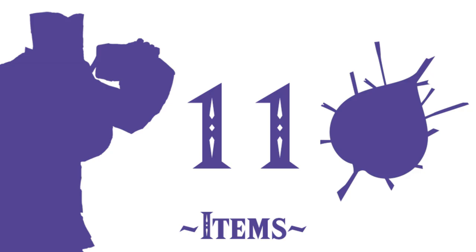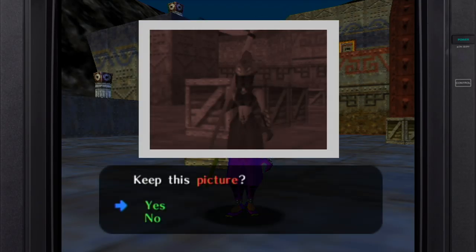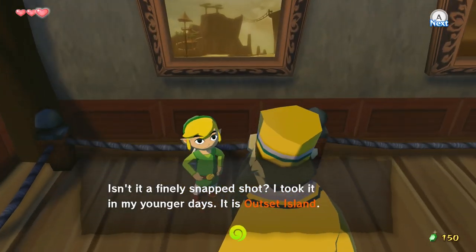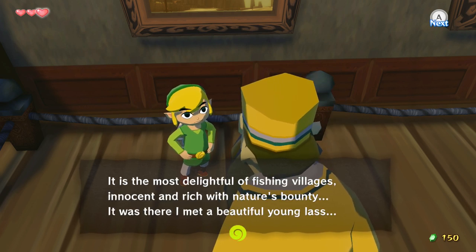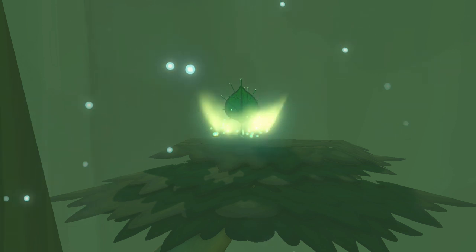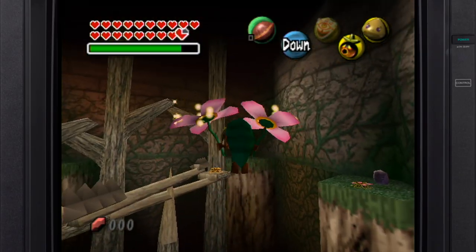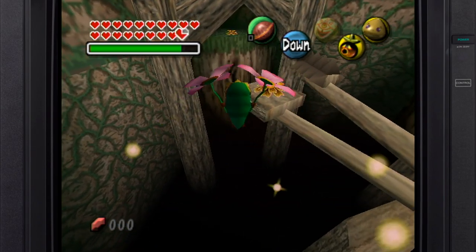Number 11 — Returning Items. The sole returning item exclusive to Majora is the Picto Box, which sees upgraded features in Wind Waker as well — mainly the Deluxe Picto Box with the ability to snap pictures in full color. Additionally, while the Deku Leaf is entirely new, it seems to be a borrowed idea from Deku Link's ability. It allows for soaring through the skies like his floral helicopter, and the Baba Buds shot out of act like the Deku Flowers of that game.